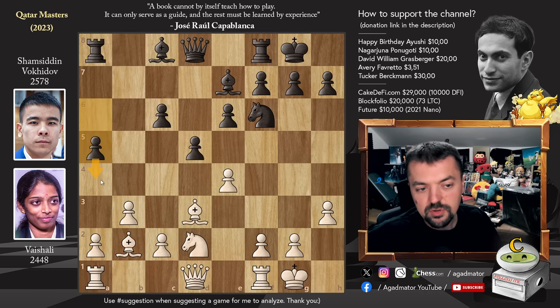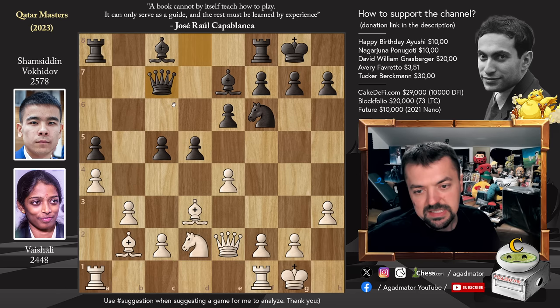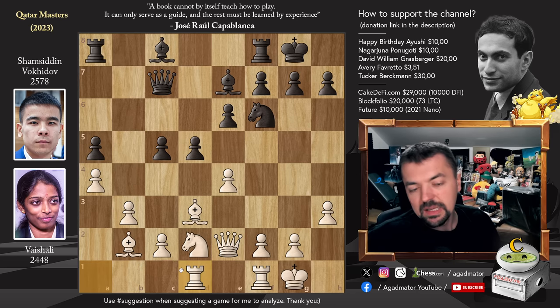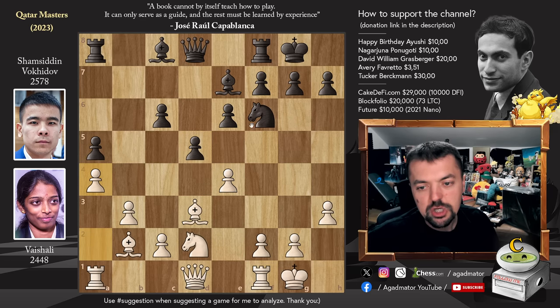We have Pawn to A5, trying to mess up the Pawn structure on the queenside with Pawn to A4. Vaishali stops it by playing Pawn to A4 herself. C5 maybe looks like a move you want to play, but it's not all that spectacular. For example, Queen to E2 and after Queen to C7, Rook A to D1. If you close the position with D4, you allow Knight to C4, then maybe E5, Knight to D6, and so on — maybe giving White a little bit too much.